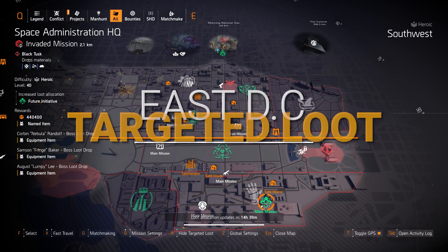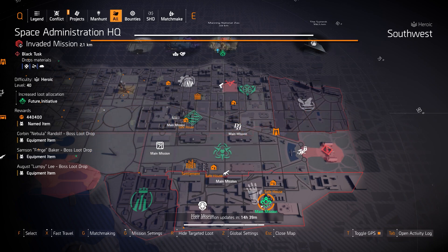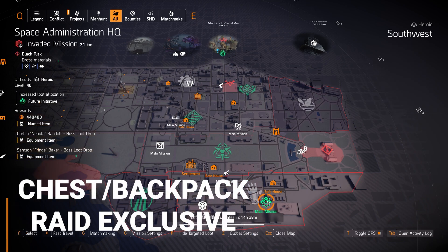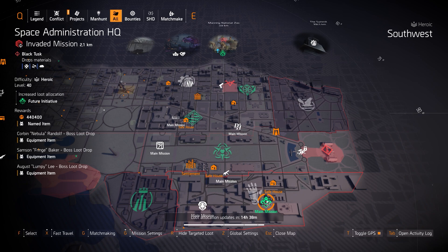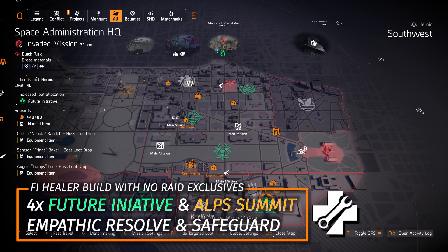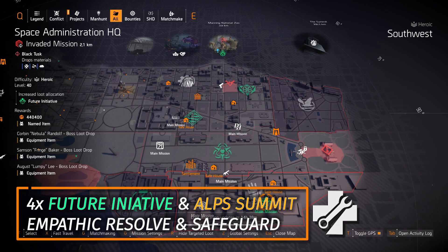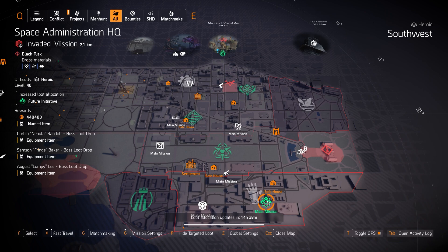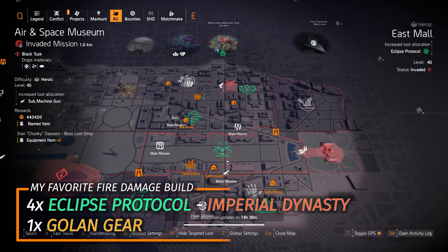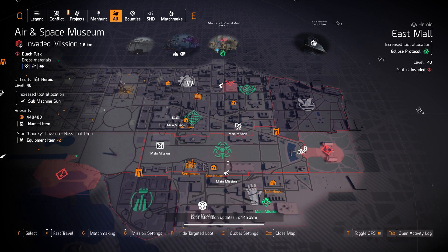On the east side with gear sets — Future Initiative at Space Administration HQ: the chest and backpack are raid-exclusive to the Iron Horse raid. If you can't farm the raid, run a chest piece with Empathetic Resolve, the ALPS Summit, and a backpack with Safeguard — that's just as good a healer build. Eclipse Protocol at East Mall is a great fire damage build: mix four pieces with the Vile Mask or the Imperial Dynasty holster, plus one piece of Golong gear, and it shreds through heroic content.